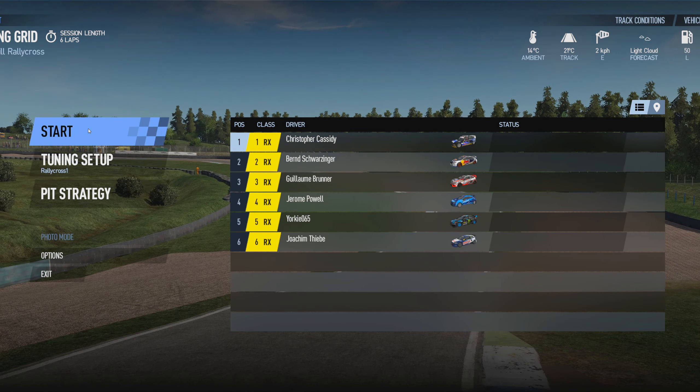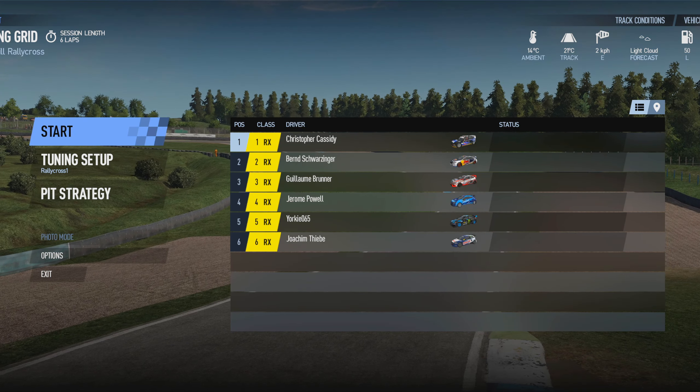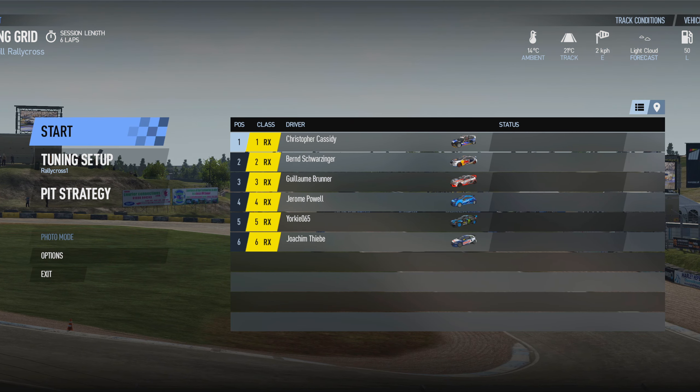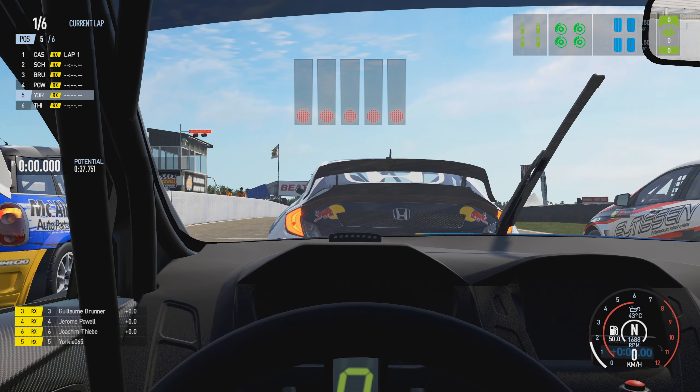Just quickly before I start, the AI strength setting is set to 110% and their aggression setting is set to 80. So let's get into it — let's get on the grid.